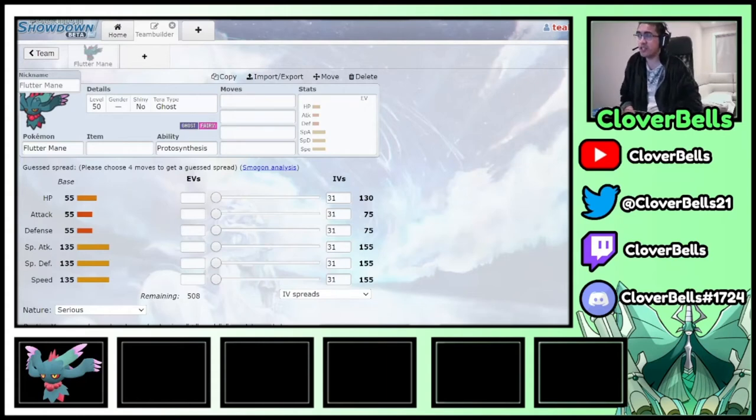What's going on YouTube, Cloverbells here back with another VGC spotlight video. Today we're looking at Flutter Mane. If you remember the last couple videos, we were looking at the three starters since the game was recently released. But we've done that and now we're back to what I think are the stronger Pokemon. We started with Roaring Moon and now we're back into Flutter Mane.